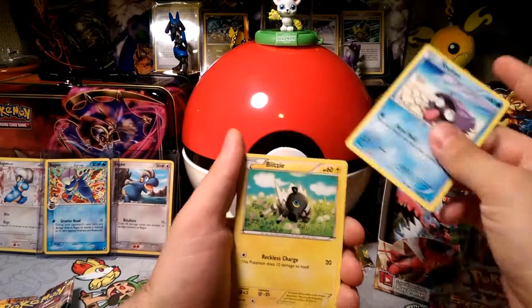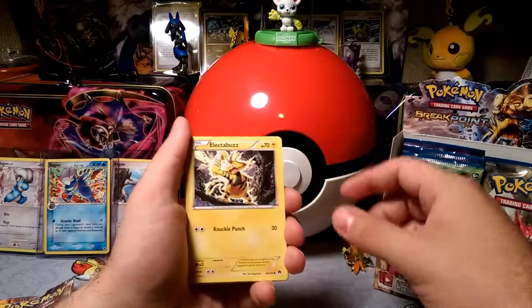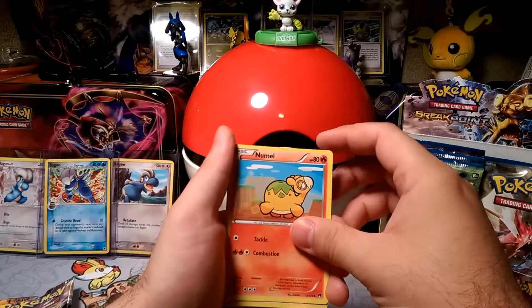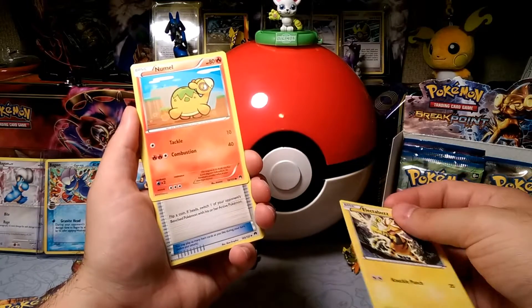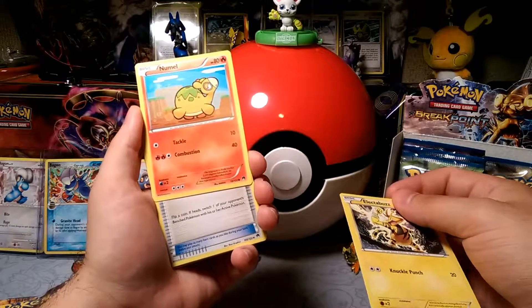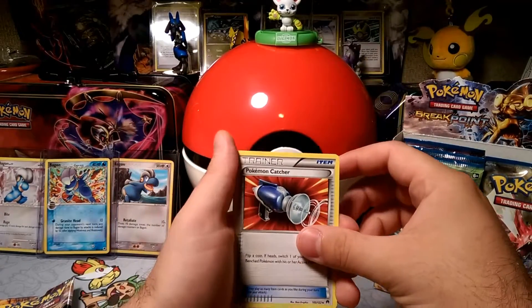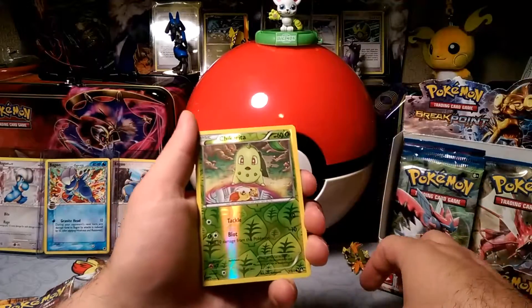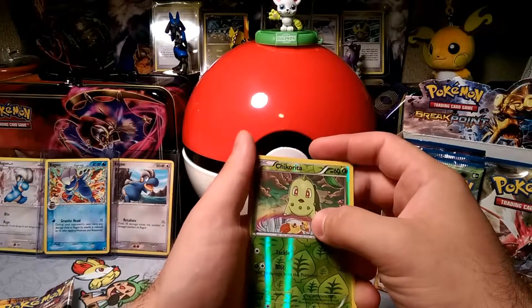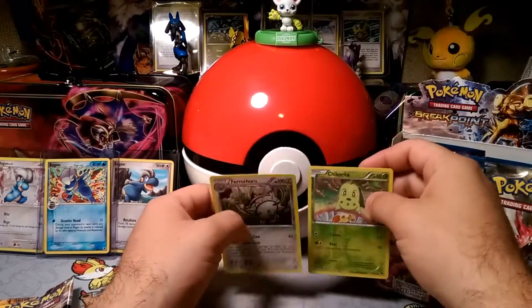So we got the Shellder, which we have a million of. Blitzle. Ferroseed — that thorny little guy. Numo. We got a Pokemon Catcher. Heat Maw. Great Ball. Reverse Foil is Chikorita with the Fennekin in there, and a rare in the packet. Something good — hopefully it is a Ferrothorn.